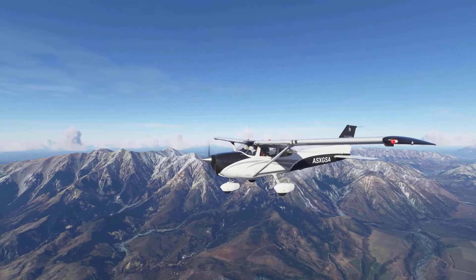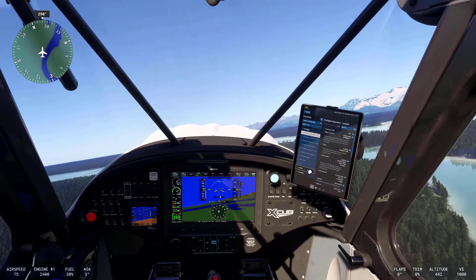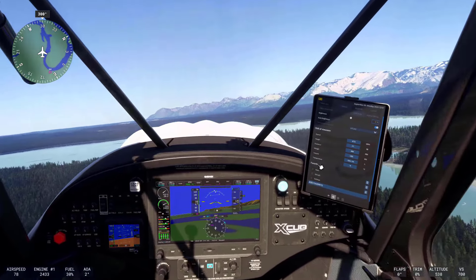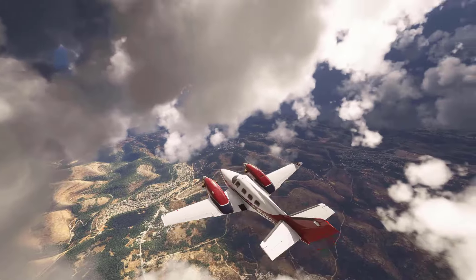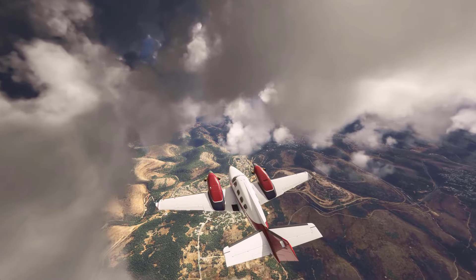Microsoft Flight Simulator 2020 comes with a built-in ATC system that provides very basic functionality. Being directly integrated into the simulation, the interface is easy to use, and you can use your keyboard to select the various communications options, but it is not very complex. It's a reasonable starting point for newcomers, offering a way to get familiar with the basics.